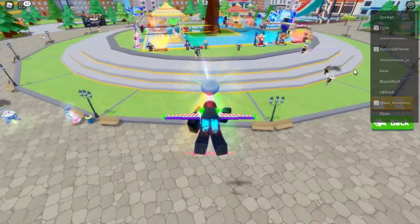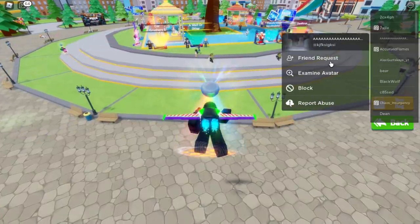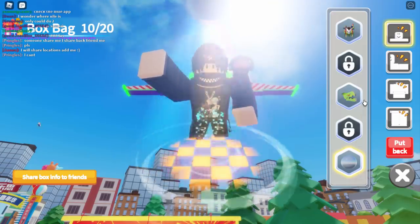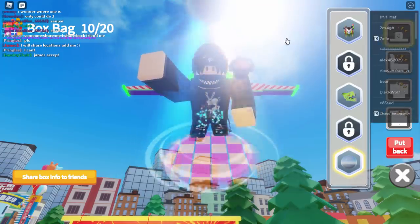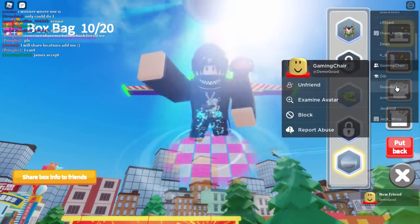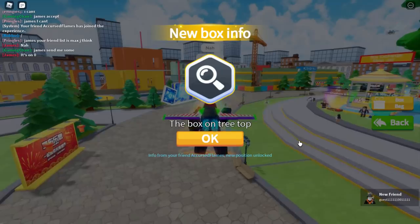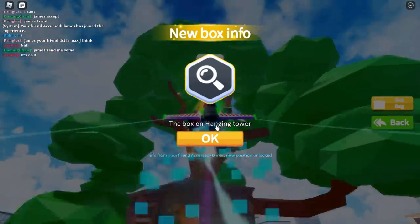Now we have to add people as friends, so let's send friend requests to all these guys. I said in chat 'I will share locations, add me.' Let's go into the box bag — I think we can share locations with people. Going to 'share box info to friends' but no friends are coming up. Let me accept this guy — Gaming Chair — and send him a friend request. This is going to take a while since I have to send so many random friend requests.